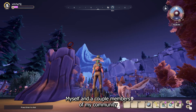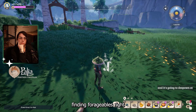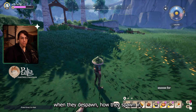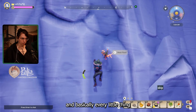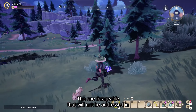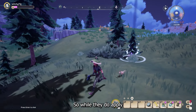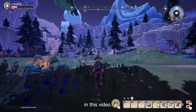Myself and a couple members of my community spent hours upon hours finding forageables right when they spawned in using dowsing rods, watching them, and calculating when they despawn, how they spawn in, and basically every little thing we could up to date. The one forageable that will not be addressed in this video is flow trees. Flow trees are a completely separate entity, so while they do apply to foraging skill level, I will not be talking about those in this video.